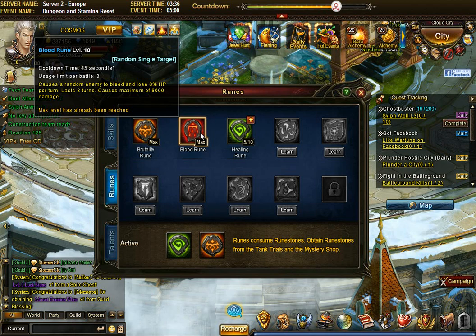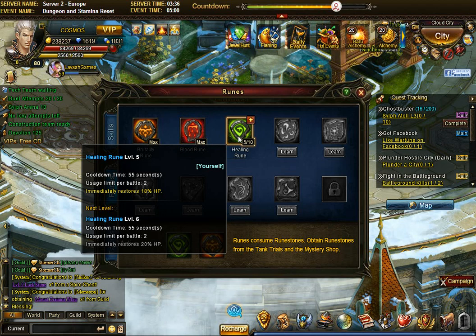Some players cast the blood rune even before troops are dead, since you still have a 33% chance of hitting the player directly, or 50% if one troop is already dead. I don't like those lucky shots — your job is to reduce negatives and increase the chances of positive outcomes. Kill off the troops first before placing blood rune, because hitting a templar or warlock with it instead of the player is a huge waste.